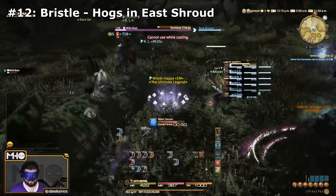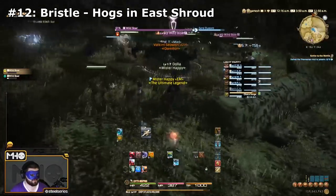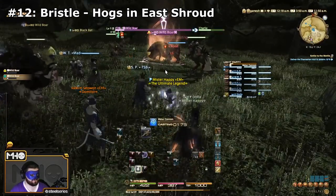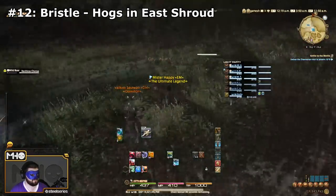The next ability is Bristle, from the Wild Boars over in East Shroud. I'm sure there are other boars that will give you this ability. It's a buff that they place on themselves, so as soon as you see them buff themselves up, kill them and you'll have this one quick.